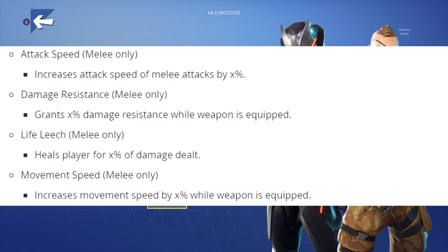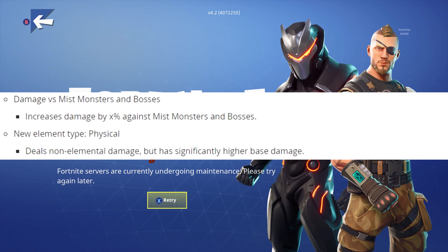There are some new melee perks: Attack Speed — increases attack speed of melee attacks by X percent; Damage Resistance — grants X damage resistance while the weapon is equipped; Life Leech — heals the player for X percent of the damage dealt; and Movement Speed — increases movement speed by X while the weapon is equipped.